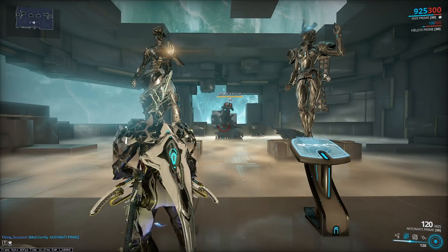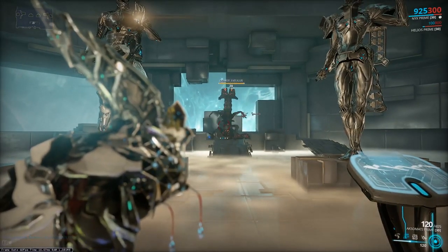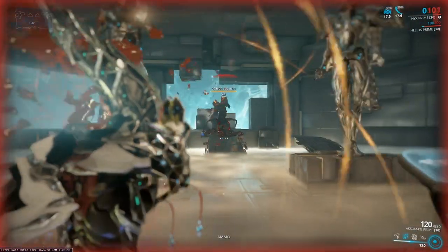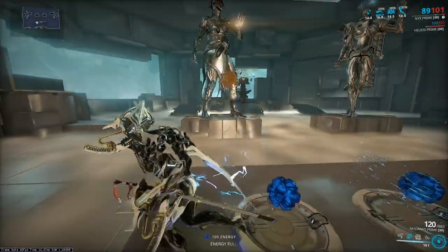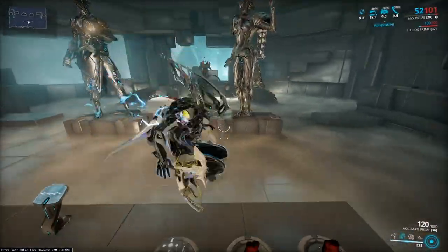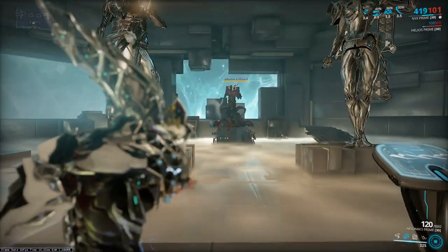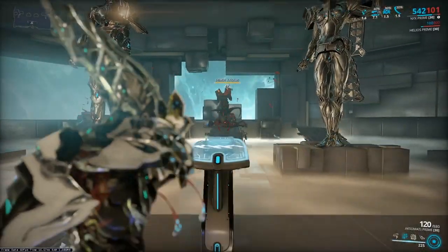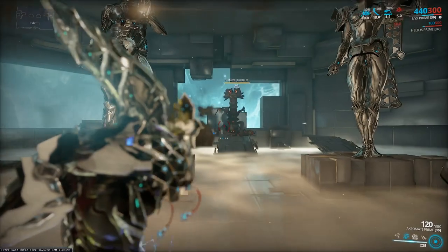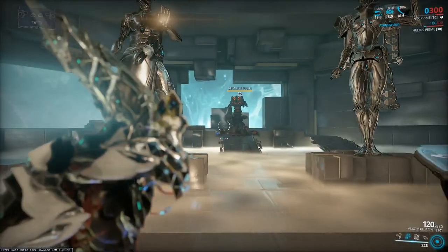We're going to unpause the AI and let him attack me. First thing to point out is he aggros you from much further away than most enemies do. It looks like he's filling his throat up — you can see the visual effects on his neck. When he hits you with those, they apply slash and gas procs which do a lot of damage over time and can kill you. We're going to be avoiding these balls that do corrosive damage. You can see how many things he has in his neck by looking at his body — I think that's super neat.